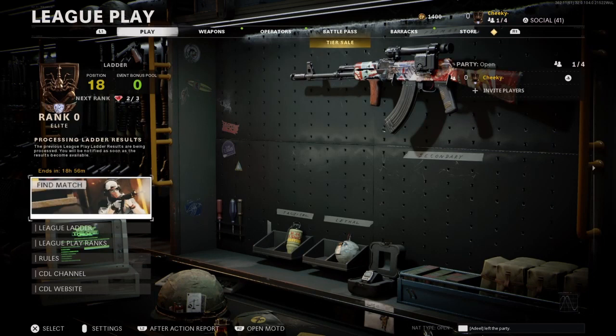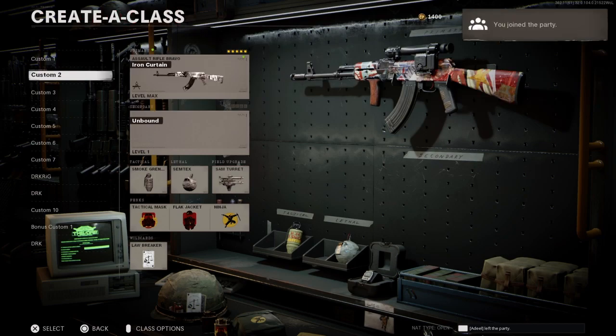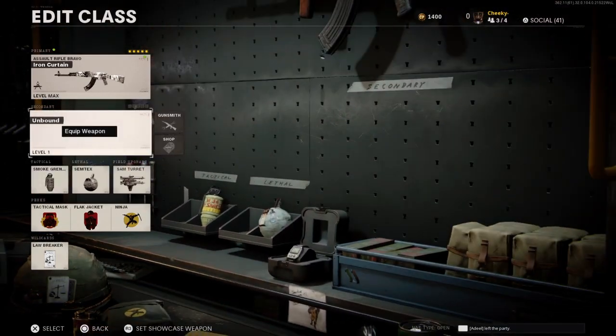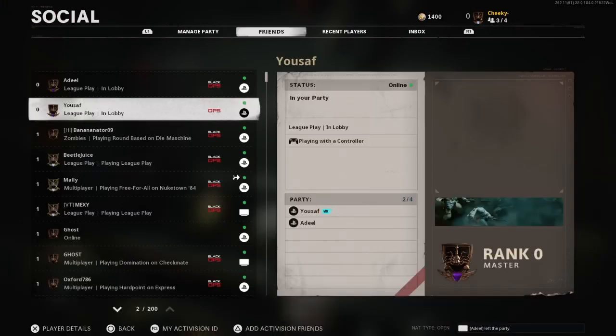I'm joining my friend now. Once you've joined your friend, simply go to weapons, go to custom 2, and sort it out if you need to if it's changed or what not. Then simply press triangle. Once you've pressed triangle, what you want your friend to do is take you to zombies.